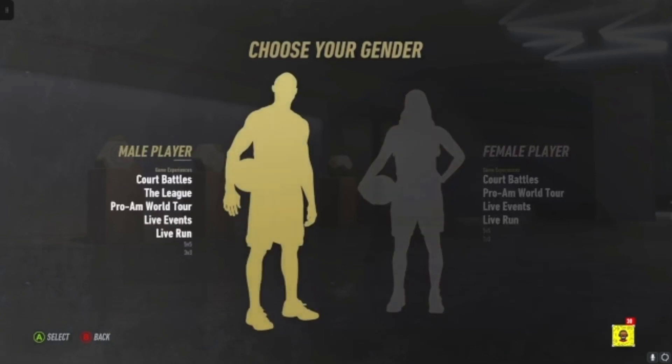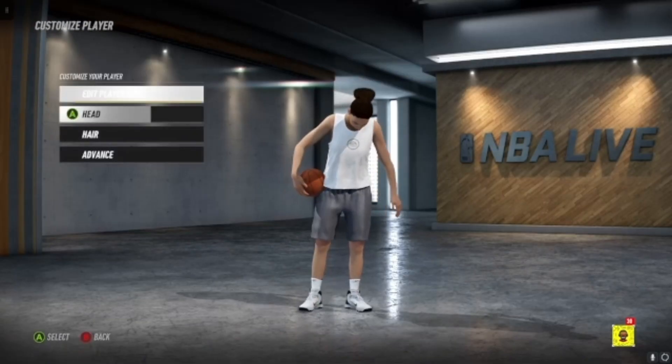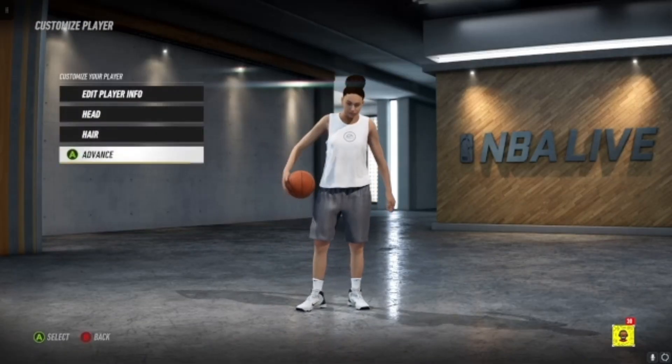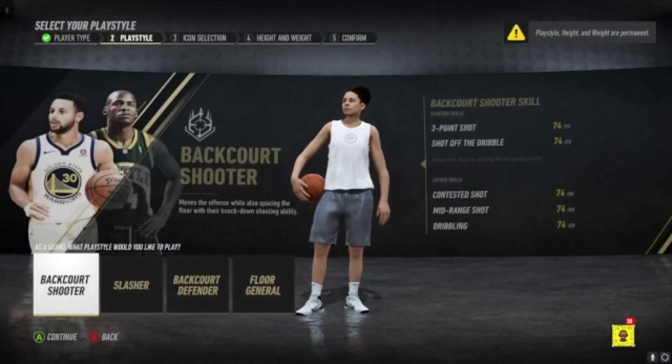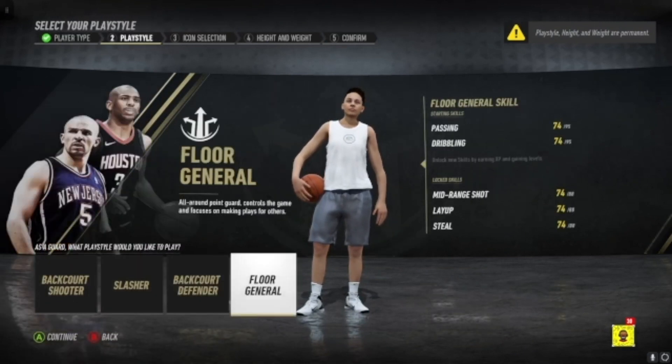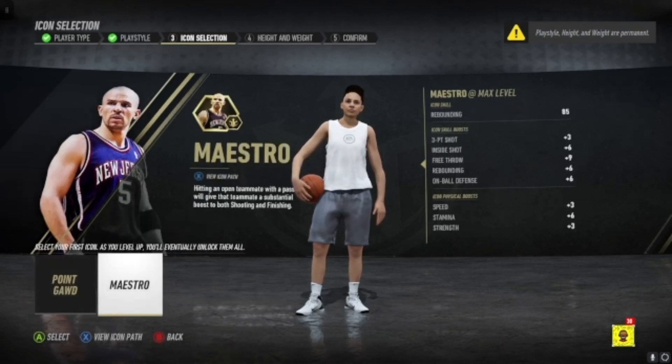Male or female, whatever you want to do — personal preference. I would go female if you want to just be better. Then go to advance, you're gonna go guard floor general, and you're gonna go point guard so you can get an 85 three, because depending on how tall you are the rebounding won't matter.